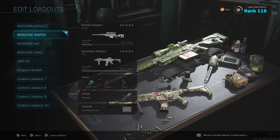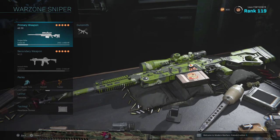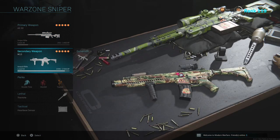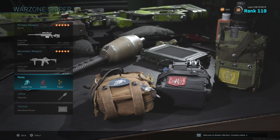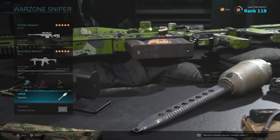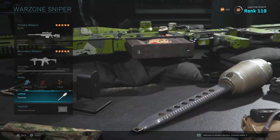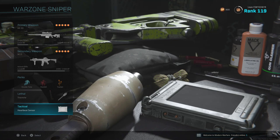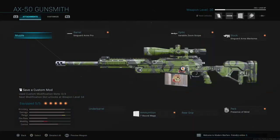Starting with loadout number one — this is personally my favorite and my main go-to loadout whenever I get one of the weapon drops inside the game. I am running two main weapons: the AX50 sniper rifle and the M13 assault rifle. For perks I have Double Time, Overkill, and Tracker. For lethal I have the thermite, and for tactical I have the heartbeat sensor, which has saved me so many times.